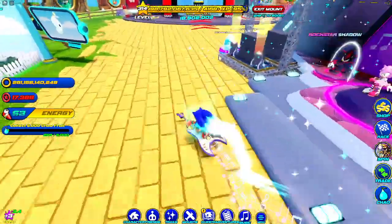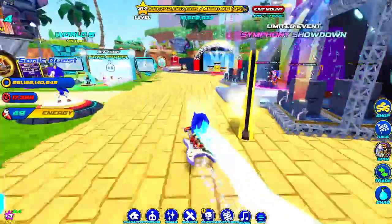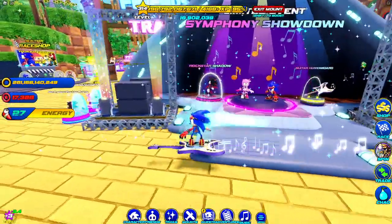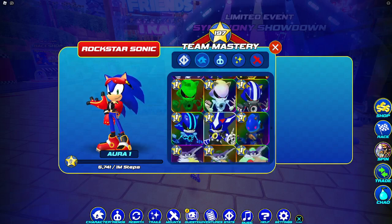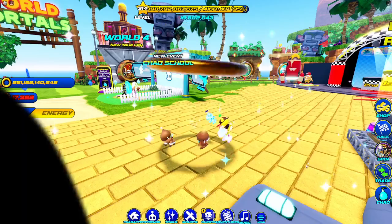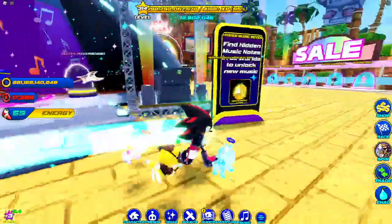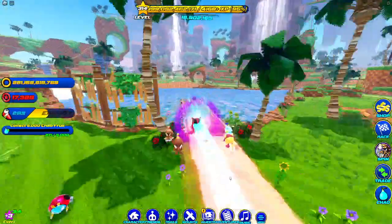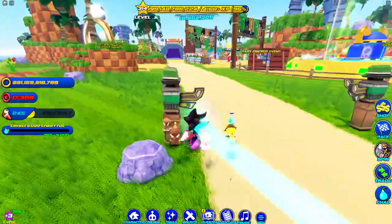After you collect around 20 music notes you get Rockstar Shadow and the Guitar Hoverboard — both pretty cool. I think I like Rockstar Shadow better. Here he is right here — I haven't actually worn him yet. He looks pretty cool, kind of reminds me of Vampire Sonic in a way, but still a super good skin honestly.